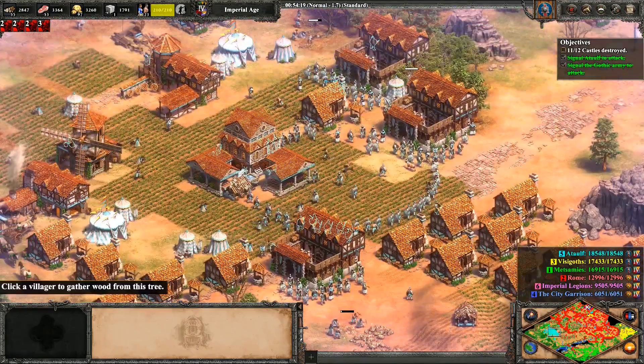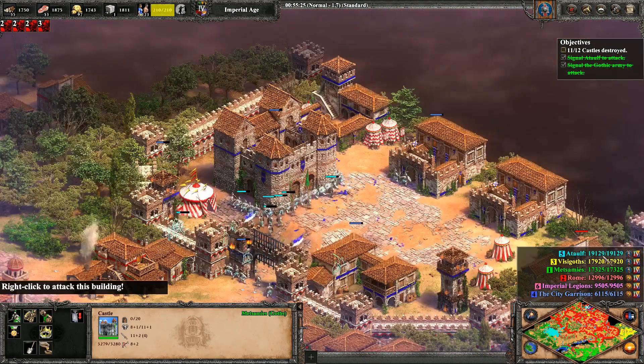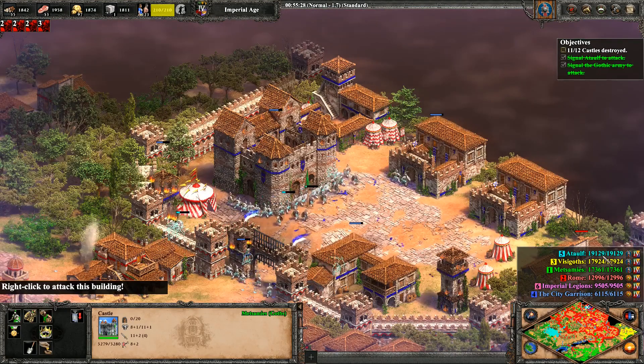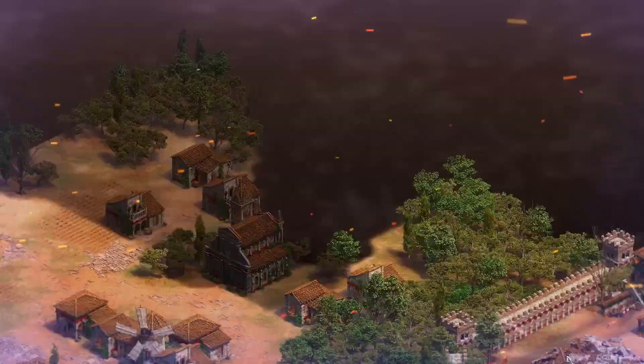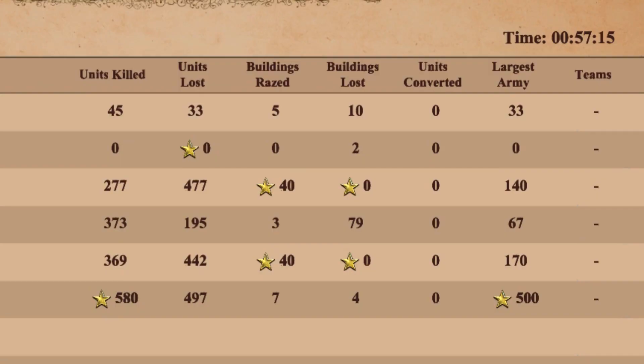I know I shouldn't complain when you have done such a wonderful job, but all of these just standing around? Doesn't matter, cause you're doing it. The final Roman castle falls and we finish the challenge. The Giant Falls completed without training a single unit. And here's proof. Only the initial 33 troops lost.